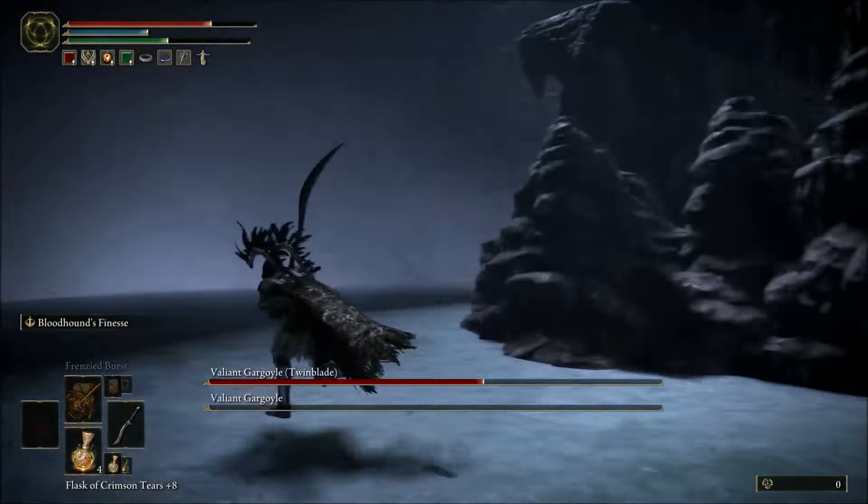From here on out, this is basically a 1v1 versus the last Gargoyle. The reason why this guide is more focused towards a melee character is because if you are a caster and you have sorcery, just blast these guys with sorcery — they're actually kind of weak to it. That brings up another good point: if you guys have any type of sorcery buffs for your weapon, apply those as well.